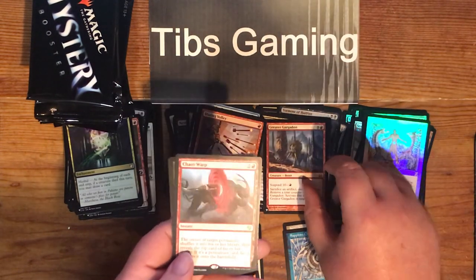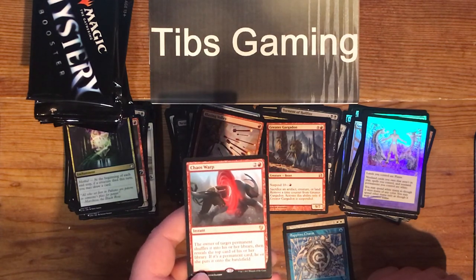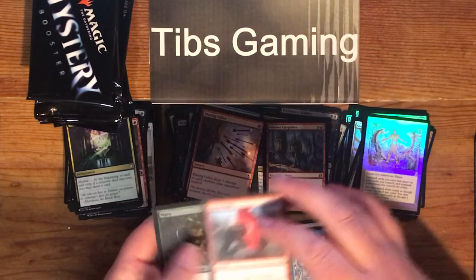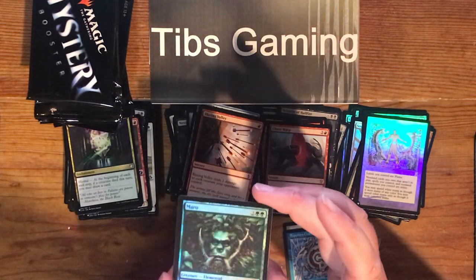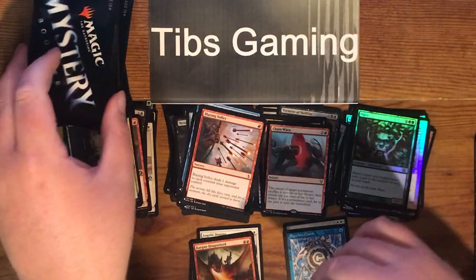Chaos Warp — two generic and a red. The owner of target permanent shuffles it into his or her library, then reveals the top card of his or her library. If it's a permanent card, he or she puts it onto the battlefield. And a second foil Morrow — that's odd, but I've always liked Morrow. It's a cool card. That one being from 8th edition.